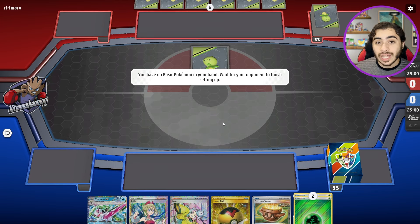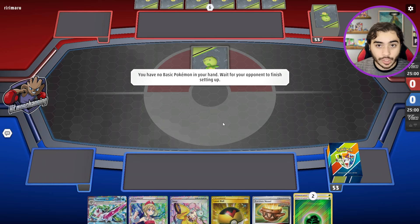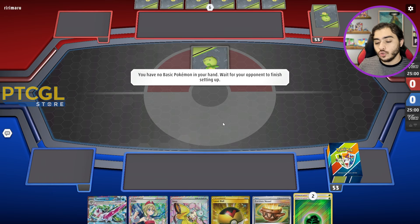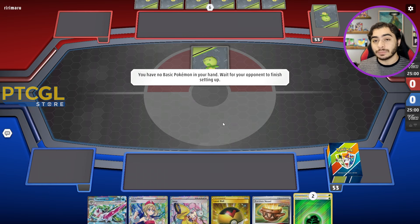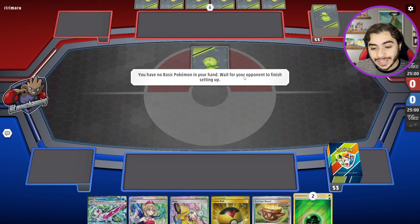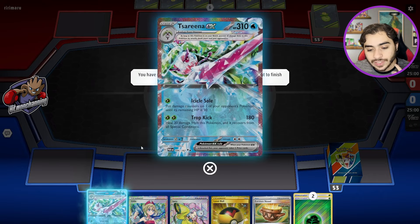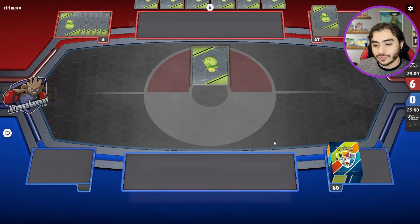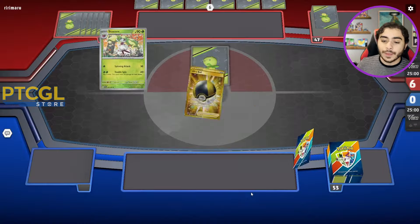We're going to wait for our opponent to finish setting up, then go ham with Serena EX. The core strategy is Icicle Soul — you just want to put three damage counters on all your opponent's Pokemon and then wipe them at the end of the game.